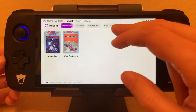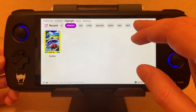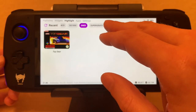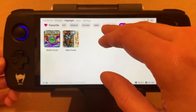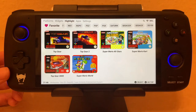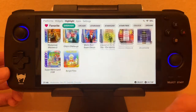There's the 7800, Game Boy favorites, Genesis — Outrun, of course. I haven't set all my favorites up yet, but I'm just excited to have this system. Those Super Nintendo games right there. You can go to all your favorites across all platforms, just like that.